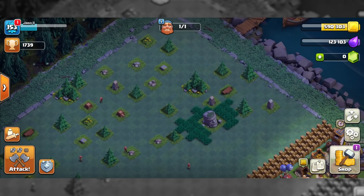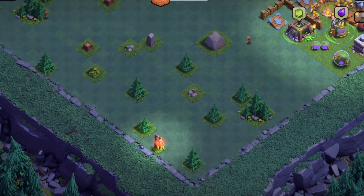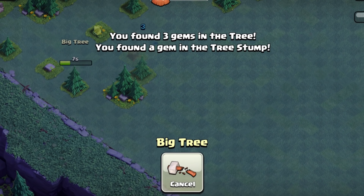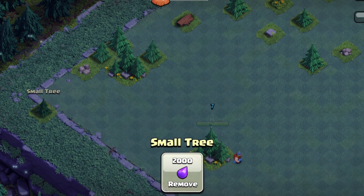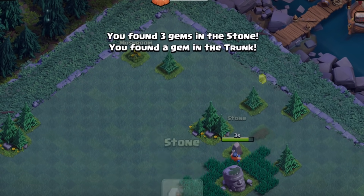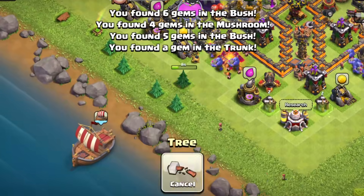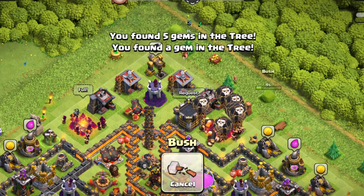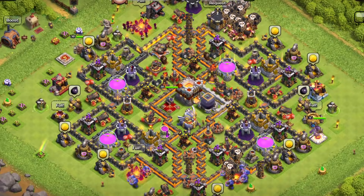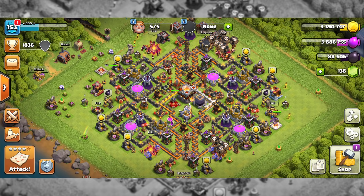Now I am going to show you guys a new world record — most gems earned per second without paying a penny. Ready, set, go! That was 138 gems in about 1 minute. It must be a Guinness World Record for sure.